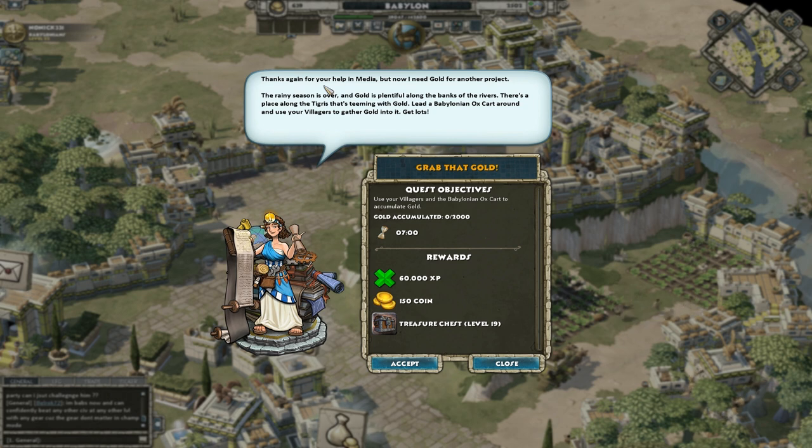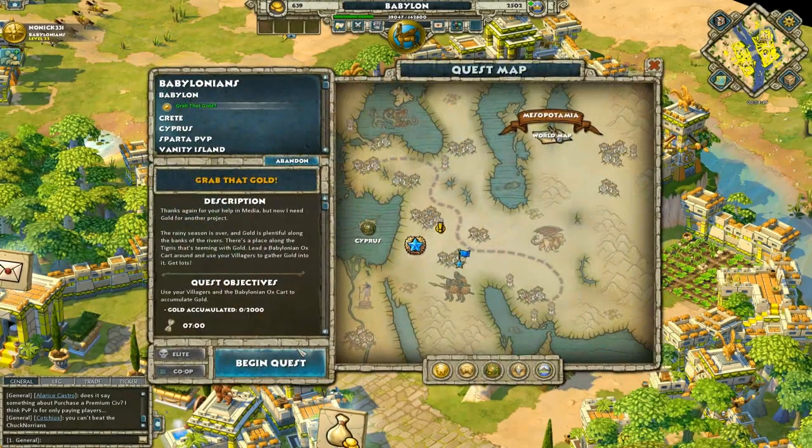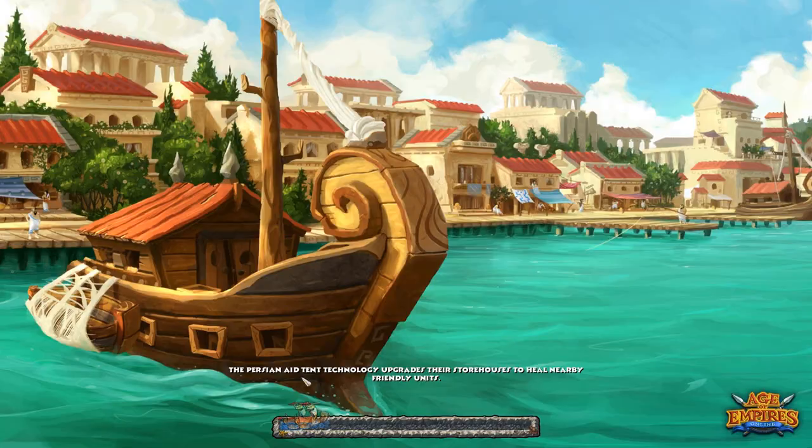The quest dialogue reads: 'Thanks again for your help in Media, but now I need gold for another project. The rainy season is over and gold is plentiful along the banks of the rivers. There's a place along the Tigris that's teeming with gold. Lead a Babylonian Oxguard around and use your villagers to gather gold into it.' The objective is to accumulate 2000 gold in 7 minutes. That seems like quite a challenge, but I will take it. Let's begin playing the quest.